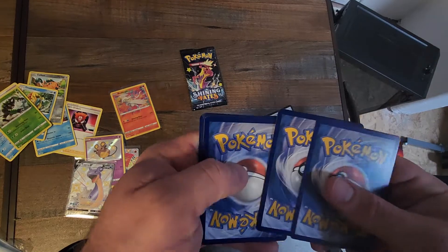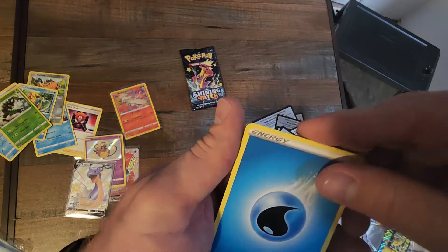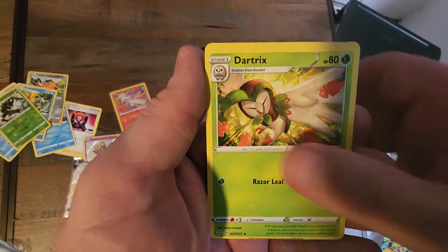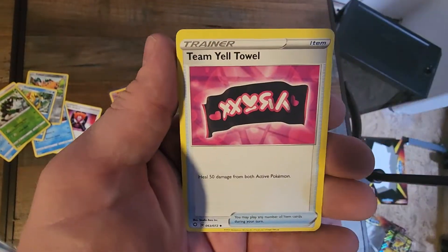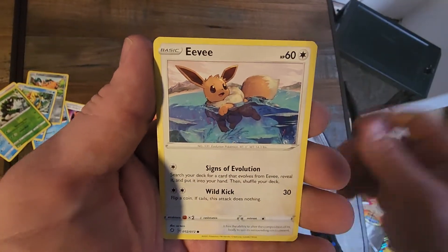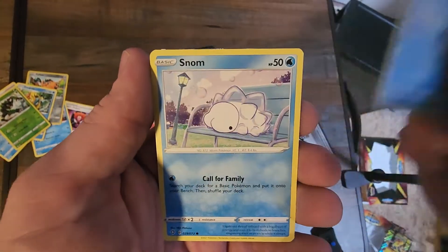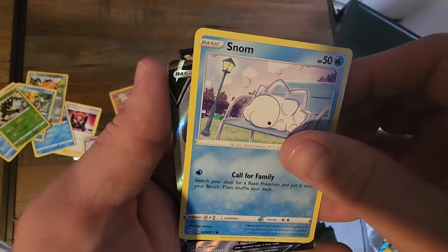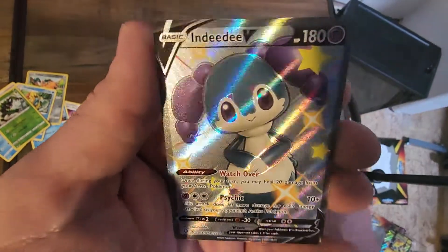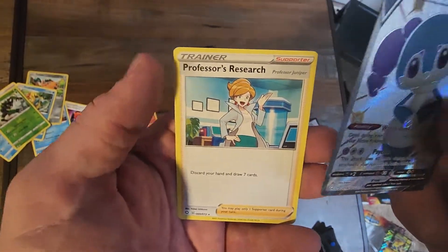We got some shine — what are we gonna get? It's gonna be something good, I can see it just barely. Dartrix, Luxio, Team Yell, Chewtle, Eevee, Nickit, Horsea, Snom — and what is it? It is an Inteleon V! There we go, I love the shine. And a Professor's Research.